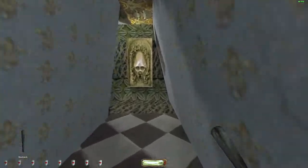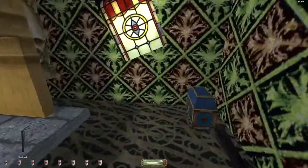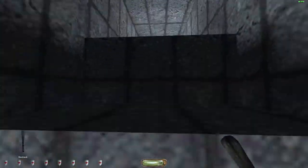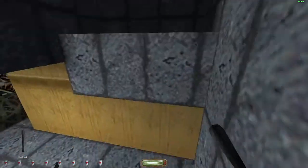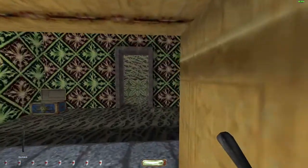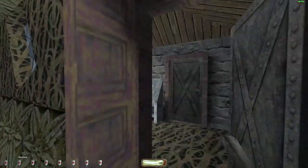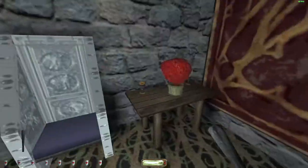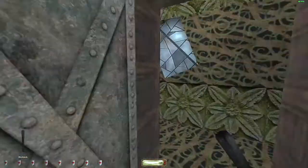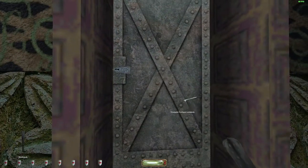I'm going to be crouching for the most part on the second floor because of all the projectiles. Hidden fireplace — classic trope in Thief. This part of the floor is mostly carpet, so you don't have to worry as much about being loud and making noise. Get those two goblets — the one on the other side is kind of hard to see with that plant in the way, so make sure you don't miss it.